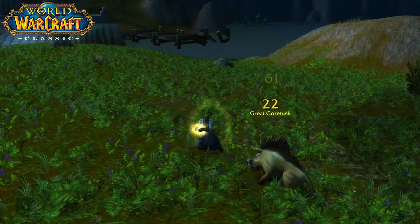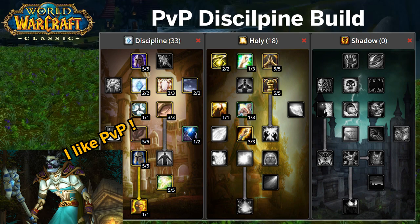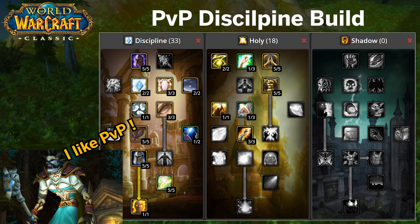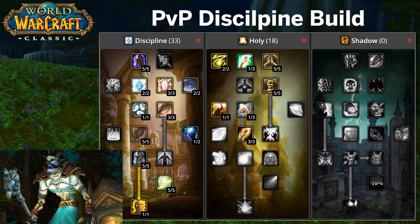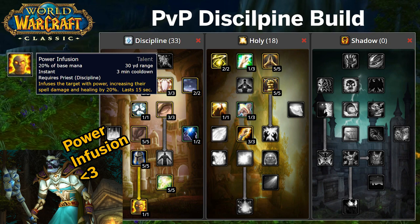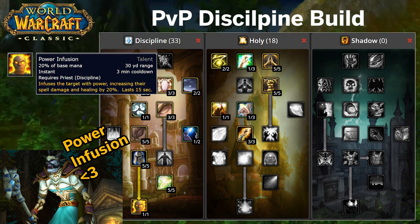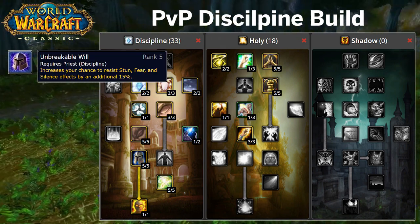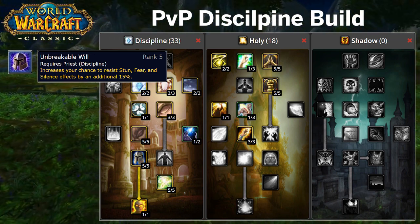Now let's continue with the PvP Discipline build. If you are more interested in PvP but still want to play a healer, I recommend that you invest 33 points into Discipline and only 18 into the Holy skill tree. With this build you won't be able to heal as much as a Holy Priest, but you will have the cooldown Power Infusion to buff the damage or healing abilities of either other casters or yourself by 20%. It also boosts your PvP survivability by picking Unbreakable Will, which increases by 15% your chance to resist stuns, fear and silence effects.